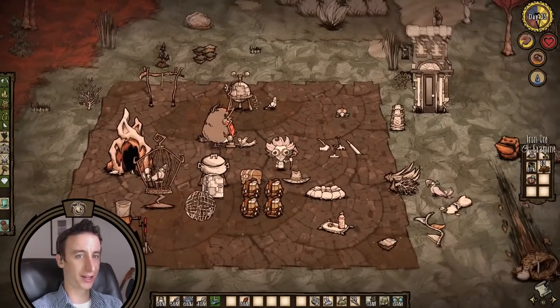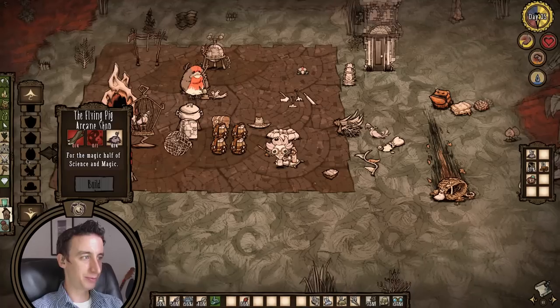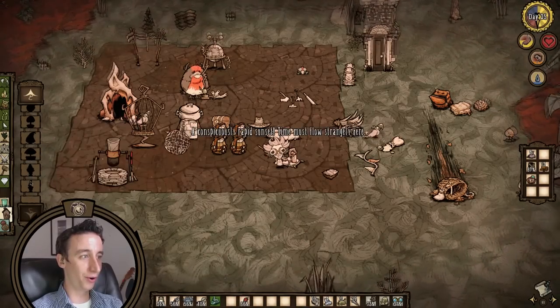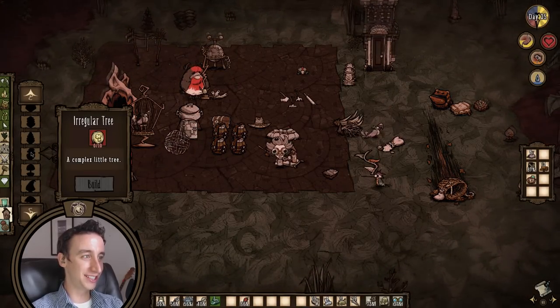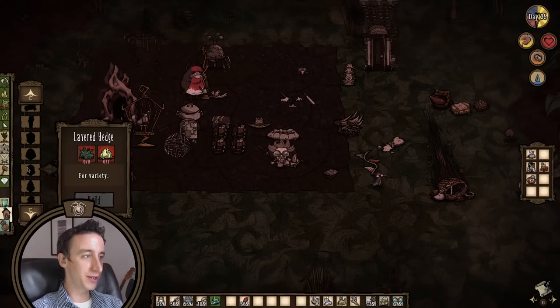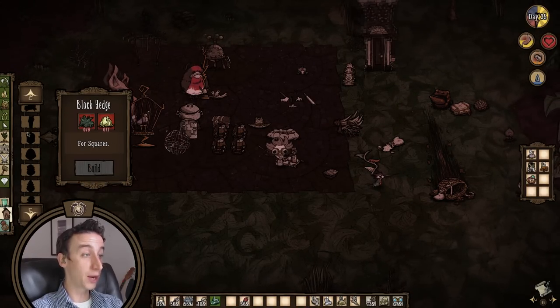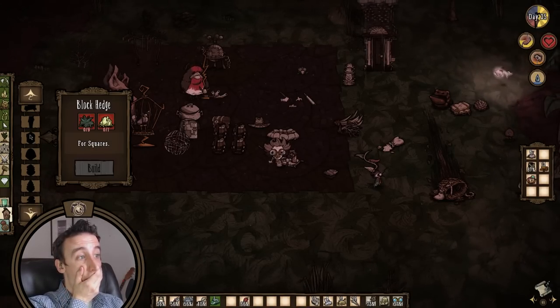There's something I gotta see first. An update just came out and we can build trees now — those hedges that you find in the hamlet. We can do it. Can we make our own hedges to trim? Oh dear.